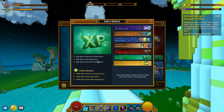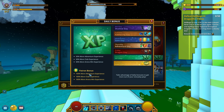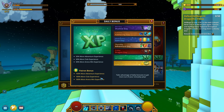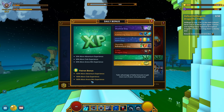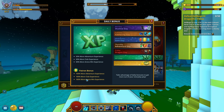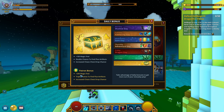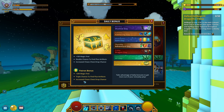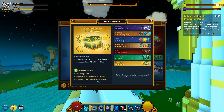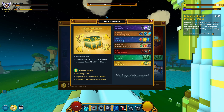Was this Saturday — Experience Day as we were used to? Patron bonus: 100% more adventure experience, 100% more club experience, and 100% more arena win experience. Nice — especially the second one, because our club isn't maxed yet. And finally Sunday — Loot Day: plus 200 magic find, triple chance to find flux artifacts, and increased cast chest drop chance. Cool stuff indeed.